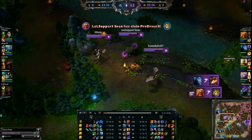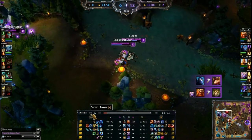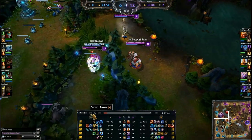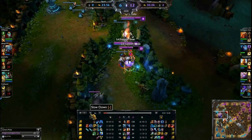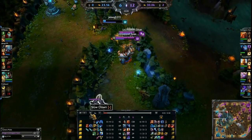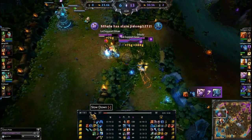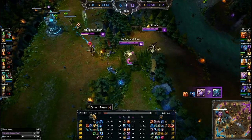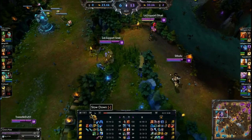I predicted wrong here but Body Slammed in, ignited, and it was lights out for that guy. I then see my Shen getting attacked by Fizz, so I Body Slam, auto attack, Barrel Roll, and activate it — that bursts Fizz down pretty well. Then Soraka steals the kill with a banana. Those Nanner steals are too strong.